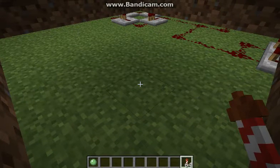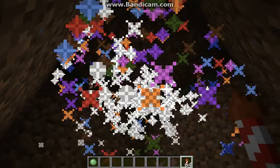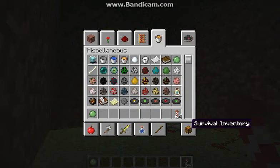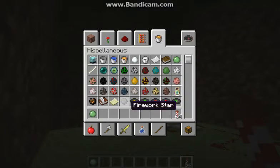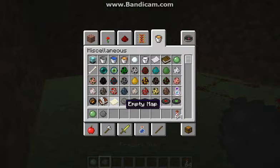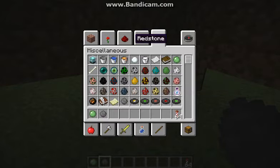Next thing we have is fireworks, and I'll show you how to create these later — this is a custom one. We also have firework stars, which are used to create a firework. I'll show you how to create one.